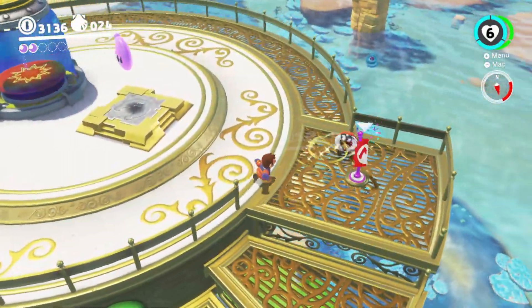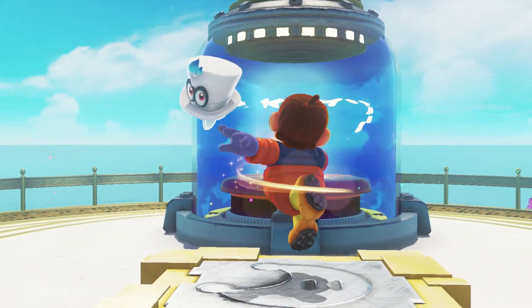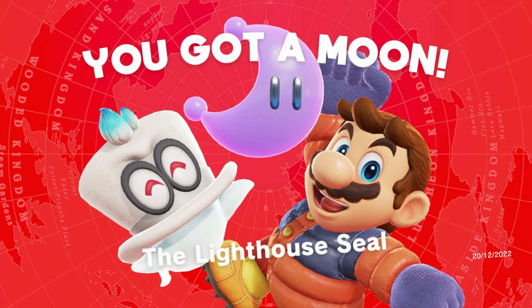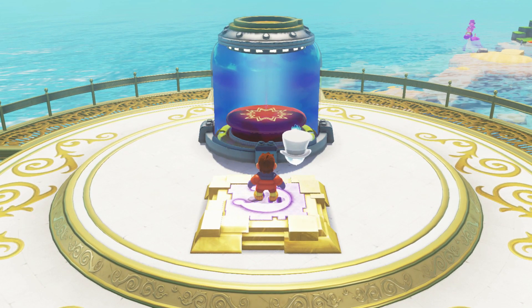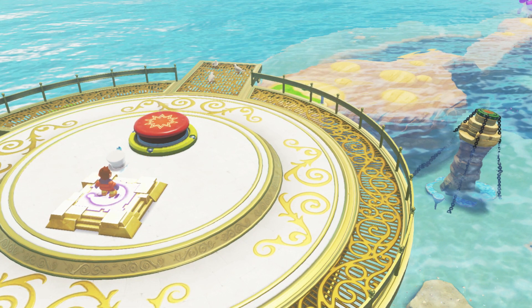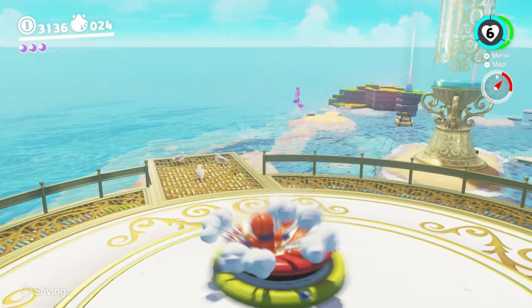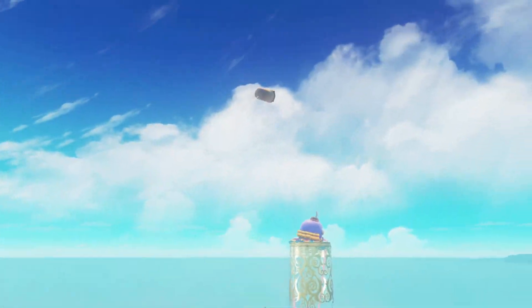Jesteśmy na szczycie latarni. Oczywiście checkpoint się nazywa latarnia. Logicznie. Lighthouse Seal. Ground pound - no i korek. Zostaje wystrzelony na jego głowę.